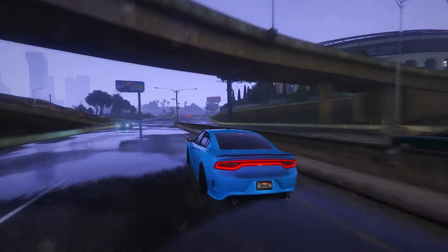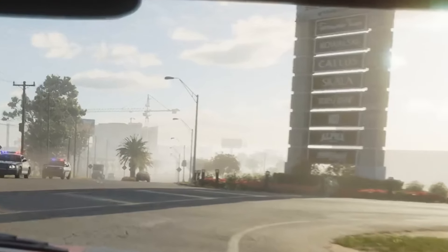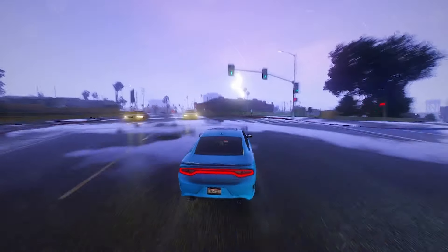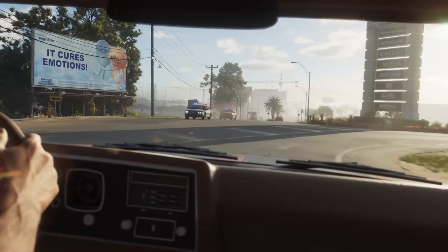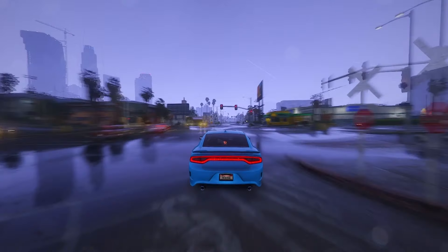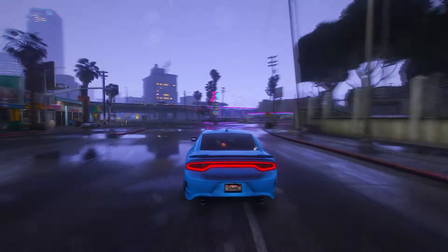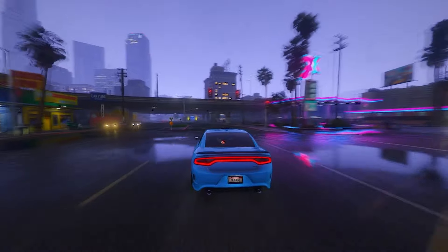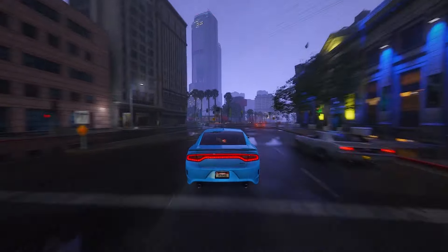Let's delve into a Reddit post that has garnered attention regarding a fully accessible plaza featured in the trailer. This snapshot is captured during a scene where Jason and Lucia evade the police. Positioned on the right side of the frame is a sign, presumably denoting a mall within the game. Several brand names, including Kowalski, Kallis, Scala, and Alpha, are visible on this sign. Furthermore, a portion of the mall's name briefly appears, starting with 'Ever' — could it be Evergreen Plaza or another variation? The answer remains elusive.